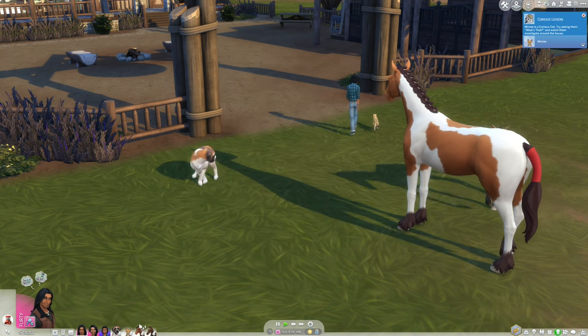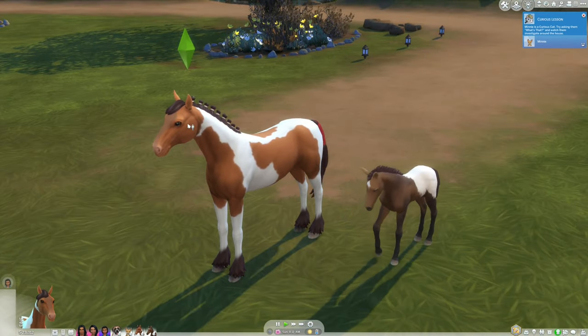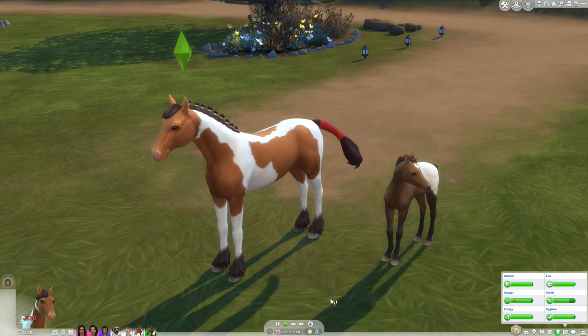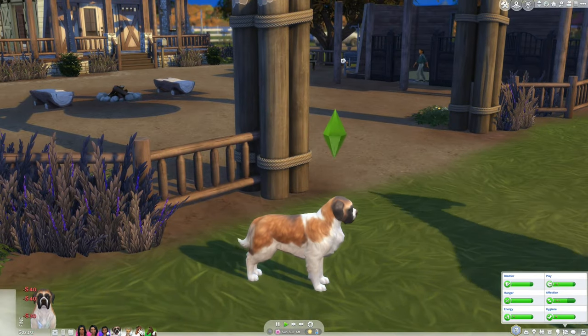Unfortunately it doesn't work for cows and chickens, but you can click on one of the animals and you can see that the plumb bob is now above Luna's head. You can actually look at their needs to figure out what they want. This is especially useful for cats and dogs because you can't see what a cat or dog needs just by mousing over them like you can with horses.